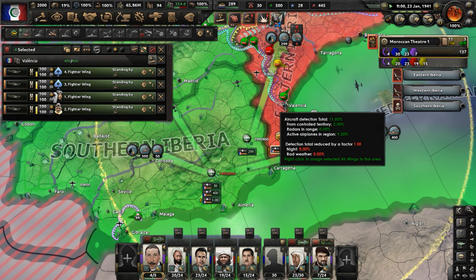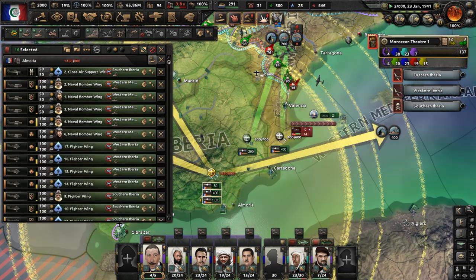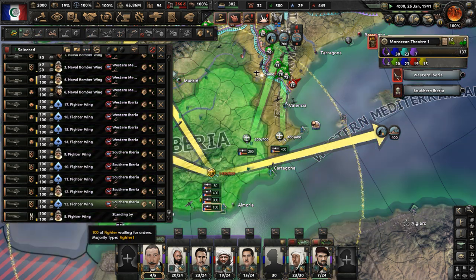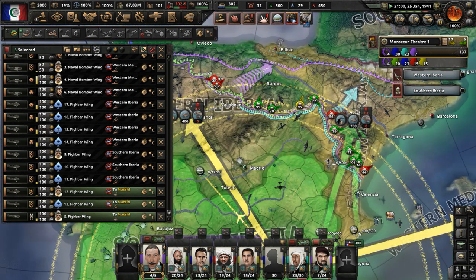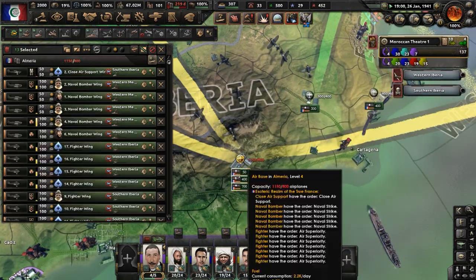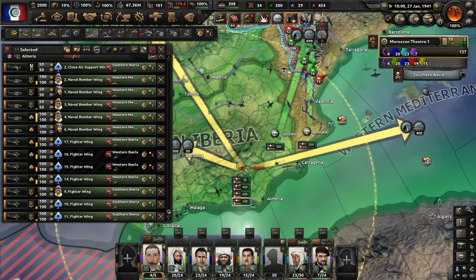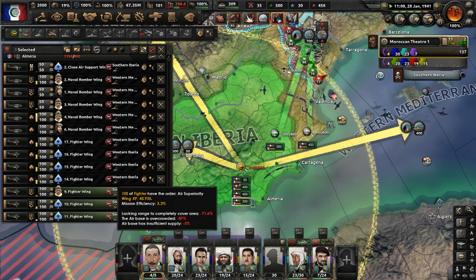Moving planes to this naval base here for western Iberia — they're up in the air. It's a little crowded in El Marcia or wherever this place is. Moving more planes out, getting a few of them out of southern Iberia. We basically control that place now anyway — it's fully under our occupation. We took it from the Kingdom of Spain ages ago. Still too crowded in this air base.